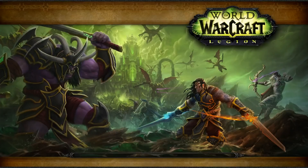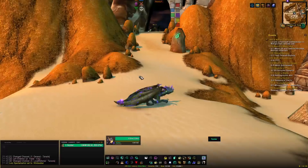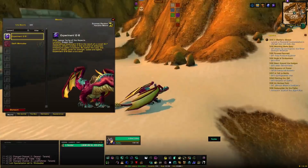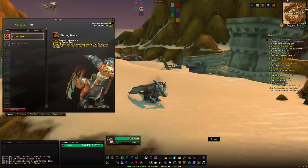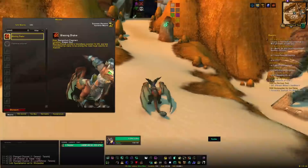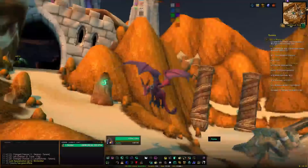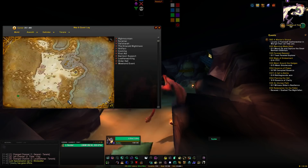With Firelands done, the next raid is Dragon Soul — a long one. To get there I'd recommend going to old Dalaran and taking the portal to the Caverns of Time. From this raid we can get Experiment 12-B (1% drop chance), the Blazing Drake (3%), and the Life-Binder's Handmaiden (1%). To get the Life-Binder's Handmaiden you need to do the raid on heroic. Killing Deathwing on heroic gives a chance at both the Blazing Drake and the Life-Binder's Handmaiden, so I'd recommend heroic.